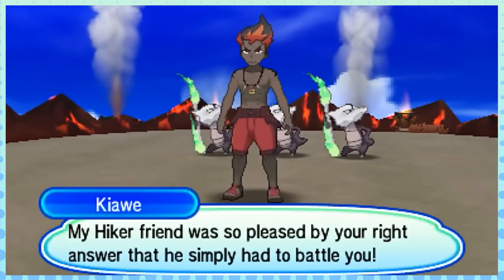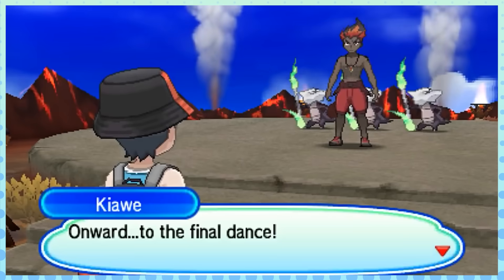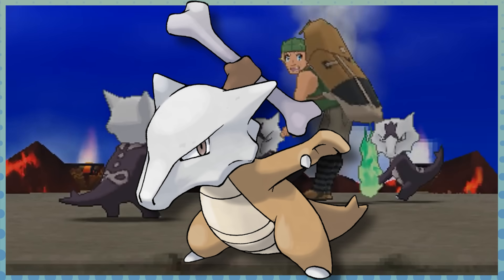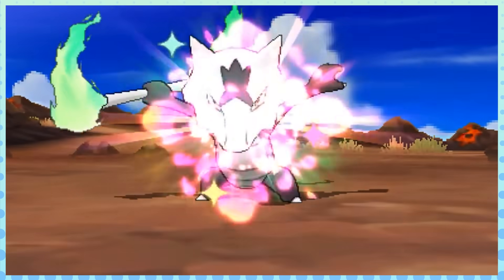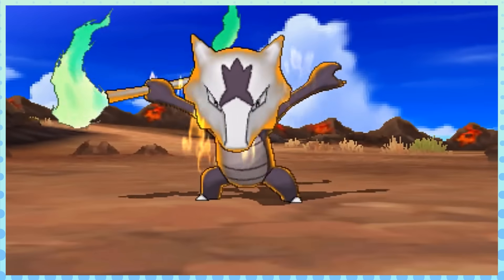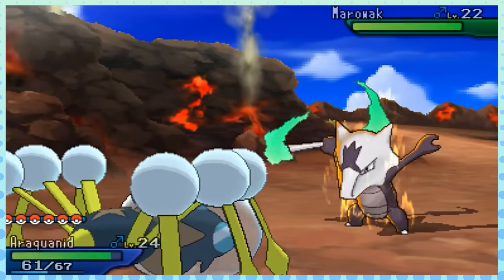Another Pokemon who benefited mostly from a type change, and nothing more, is Alolan Marowak. Marowak used to be an absolute titan of strength in Gens 2 and 3, before it was exposed for being the one-trick orphan it really is. And looking at Alolan Marowak's stats, you really shouldn't expect any difference. It still has a horrid stat distribution and not a ton of great moves, but between Lightning Rod and its new typing, it now has three immunities compared to the original's one.